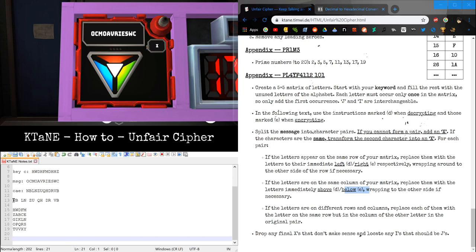November and Bravo: same row as November, column as Bravo is Kilo; same row as Bravo, column as November is Echo. November and Lima are right next to each other, so going left for decoding gives Kilo and Lima. Zulu and Uniform: same row as Zulu, column as Uniform is Alpha; same row as Uniform, column as Zulu is Tango. Quebec and Hotel: same row as Quebec, column as Hotel is Oscar; same row as Hotel, column as Quebec is Delta. Delta and Romeo: same row as Delta, column as Romeo is Foxtrot; same row as Romeo, column as Delta is Quebec.